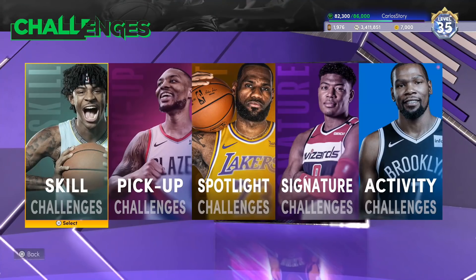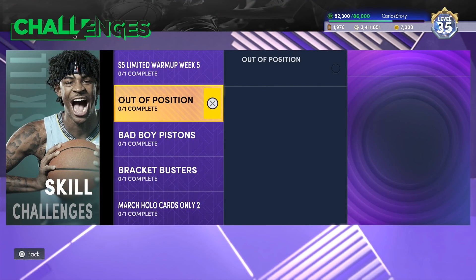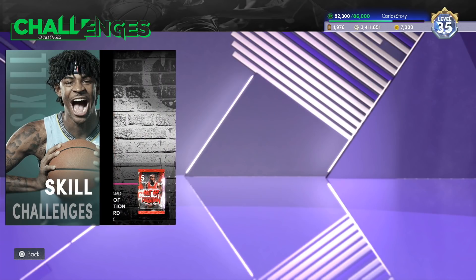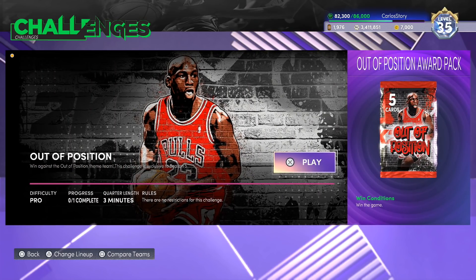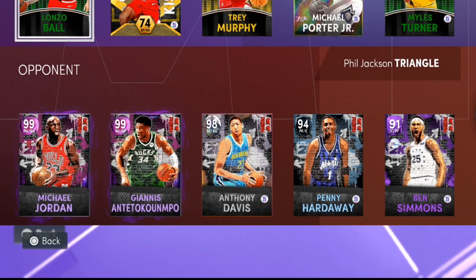Don't forget that if you go to the challenges, there's actually another way of getting another out-of-position pack. It's not gonna be a deluxe one since there are no deluxe out-of-position packs, but it is an out-of-position pack and it's going to be a three-minute game where you basically have to win. You go up against the players available from those packs — like Dark Matter Michael Jordan, Dark Matter Giannis, Anthony Davis, Penny Hardaway, and Ben Simmons at center.